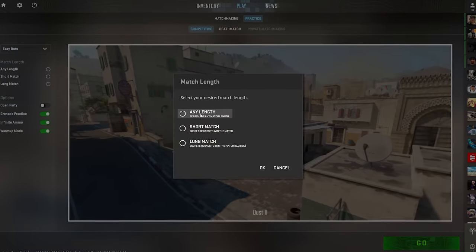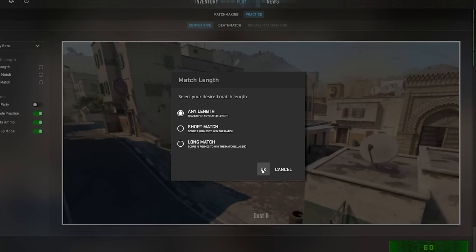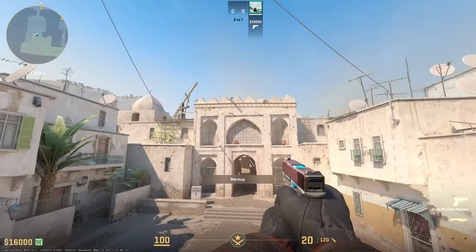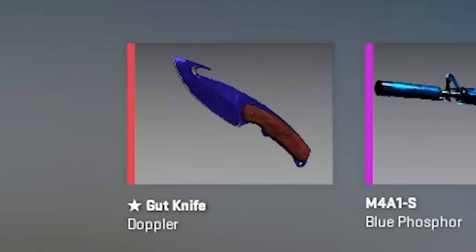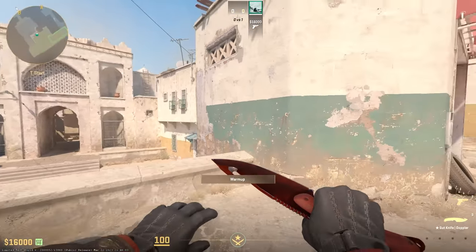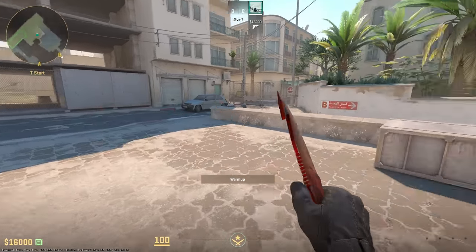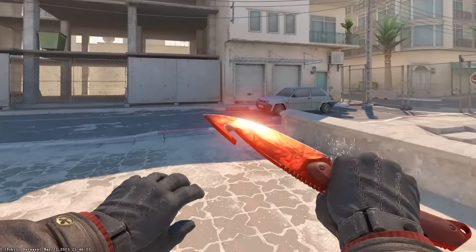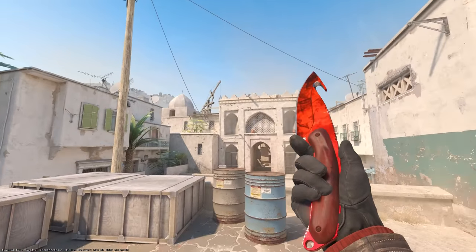Let's make a private lobby and try out some of the new guns, check out the skins, and listen to all the new sounds. I want to check out my knives first and foremost — the Gut Knife Sapphire and the Gut Knife Ruby. We've got the Ruby equipped. Looks pretty similar at first... holy shit, it does not look similar. What the hell is this? That looks really, really cool. I think rubies and sapphires might go up a bit in value now.